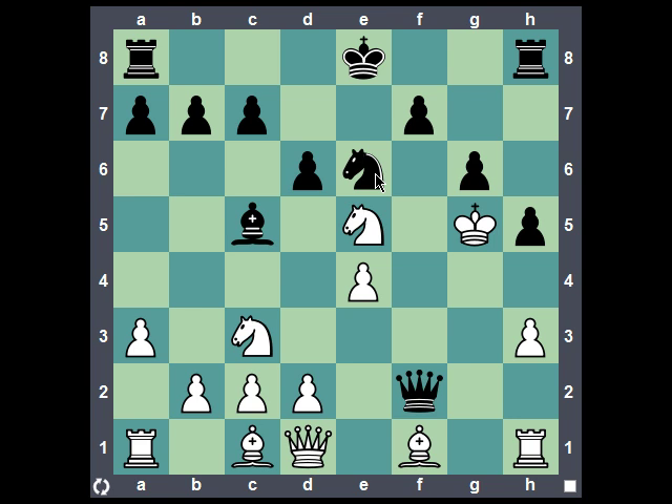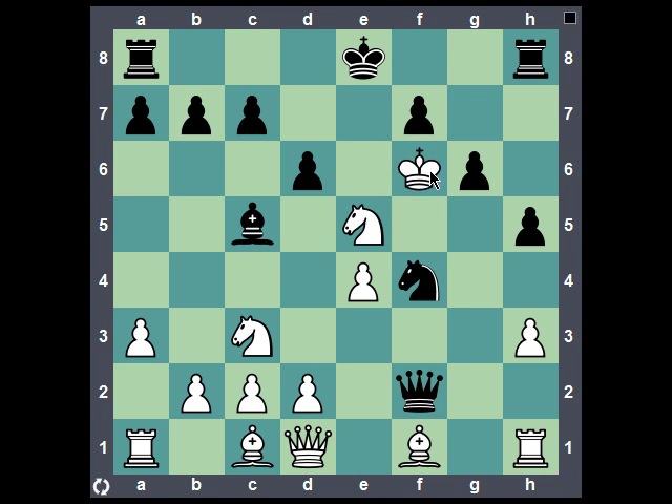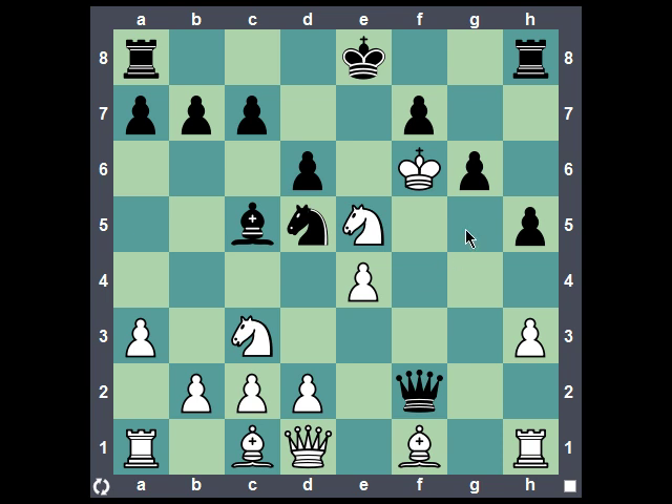And then after king to f6, we have knight to e6. Now the king can go to g7 or back to g5, and either way we're going to have checkmate the next move. If king to g7, queen f6 mate. If king to g5, then queen f4 mate.